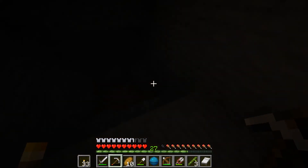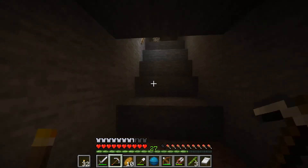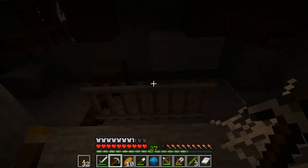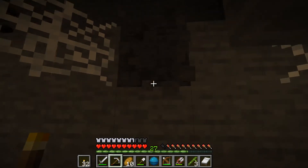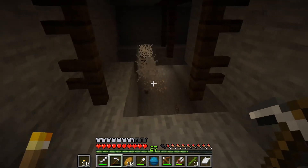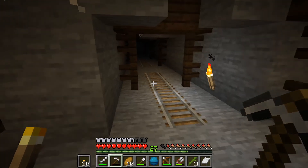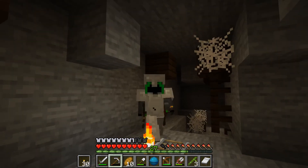It doesn't go that deep. Oh, I thought those were upside-down rails on the ceiling, but they're just floating. This would be a good place to get some gold, and there's also some iron down there. But I don't have any inventory space, so I'm going to end the episode here. Make sure to leave a like and subscribe - thanks for watching and I'll see you next time, goodbye everybody!